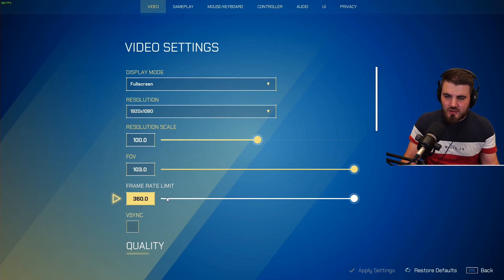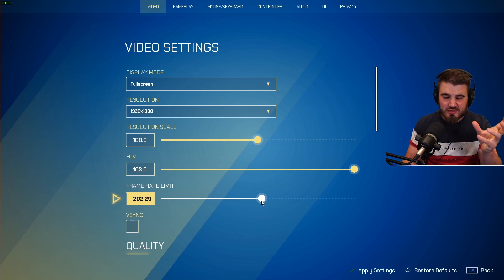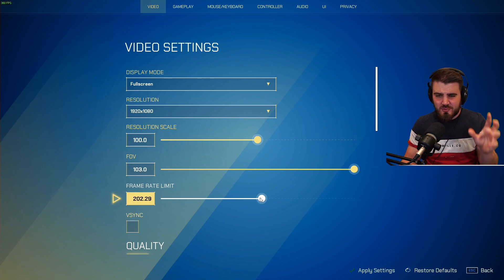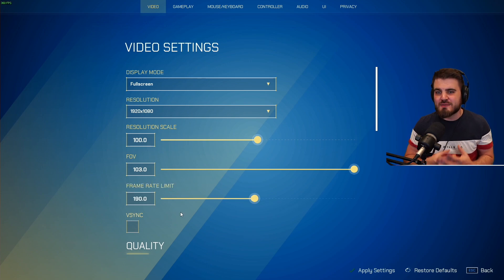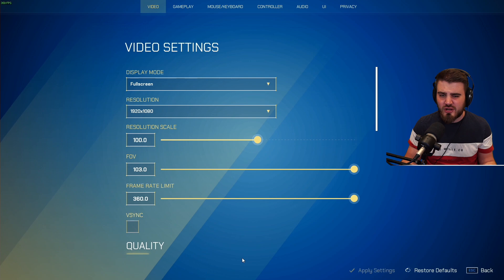Frame rate limit: a lot of people would just pull this all the way to the right and leave it. For me, that's what I've done because I can hit 360 FPS. If your PC can only run the game at 200 FPS stable, then put it to 200 FPS. I would actually say set it a little bit lower than where you're jittering. So if you're running between 195 and 200 FPS, pull it down to 190 — because a constant frame rate is better than one that's jumping all over the place. A higher FPS does mean better input latency in general, so I want to max my frame rate out.